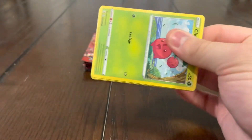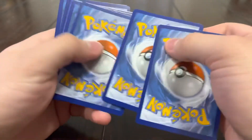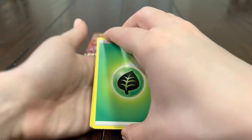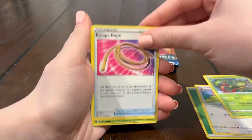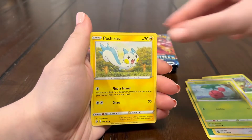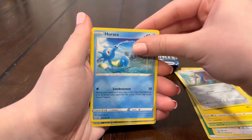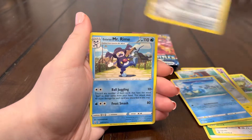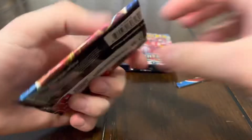No Tyranitar yet — not even a regular Tyranitar V, that's crazy. We used to pull those every other Battle Styles opening. Energy, Pharaoh, Carbine, Escape rope, Cherubi, Parachute, Chimecho, Honedge, Horsea, Mawile, and a Mr. Rime.